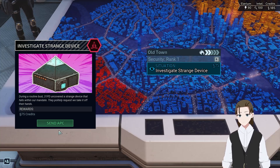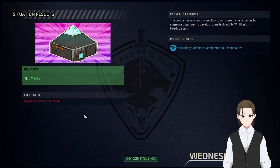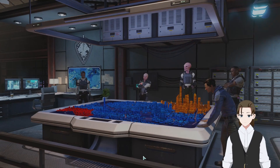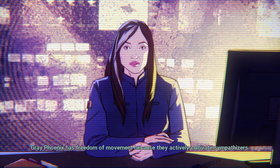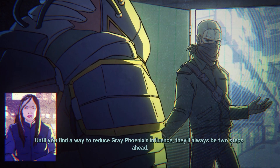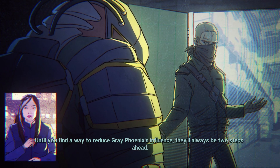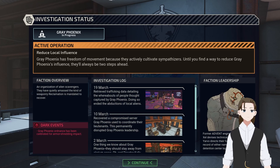Strange device, as usual — sure, go ahead. And one Anarchy. Anarchy to four, 75 credits. Gray Phoenix has freedom of movement because they actively cultivate sympathizers. Until you find a way to reduce Gray Phoenix's influence, they'll always be two steps ahead. Okay, thank you for the story beat.